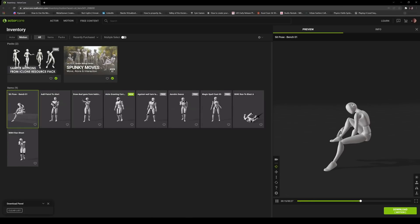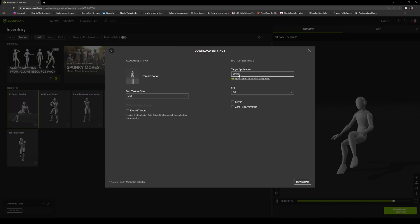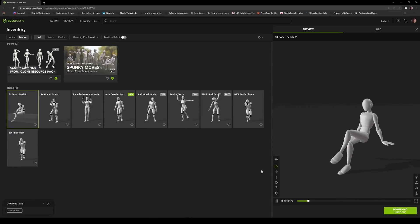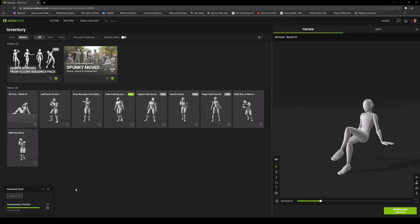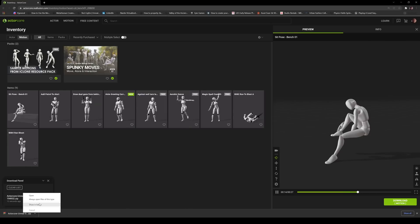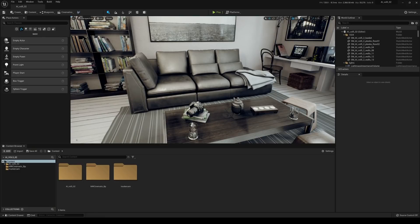It's going to show up right here along with some of the ones I've bought before. I'll click on it and download, selecting Female, Unreal Engine as the export target, and 60 frames per second. That's going to download as a zip file. I'll copy and paste the zip, unzip it, and we'll have two folders — an Actor and a Motion folder. Now let's go back to Unreal.